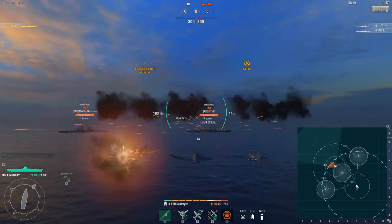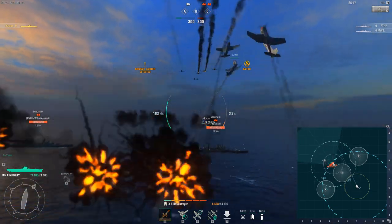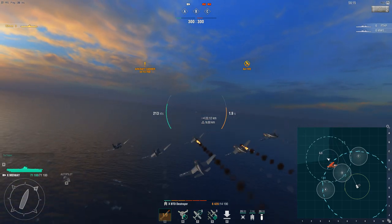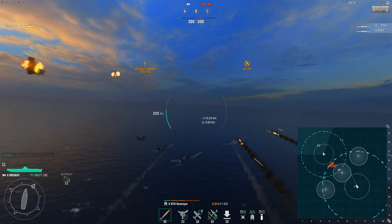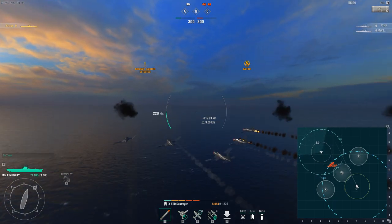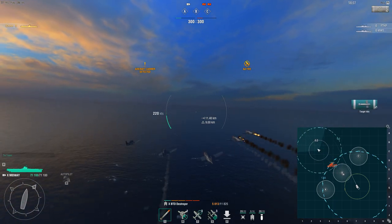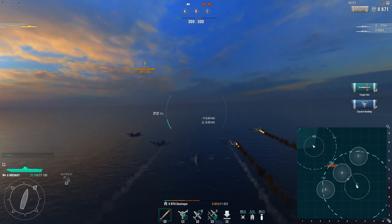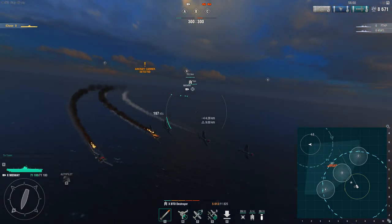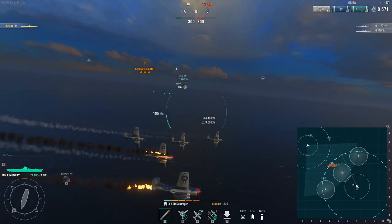With the Minotaur, the continuous DPS is actually quite high. The way it works is it just applies damage to a whole section of aircraft across the squadron of nine. As I go in for the attack, you'll notice my planes start going from green to yellow one at a time, then they go red, and then planes start getting shot down.